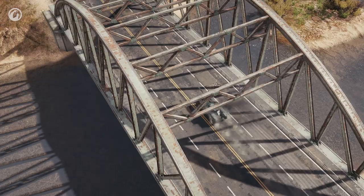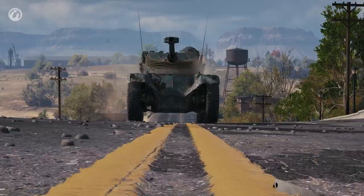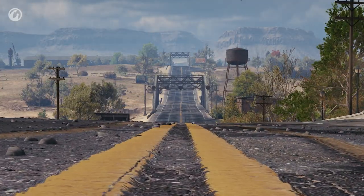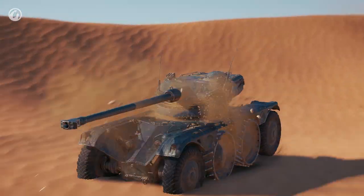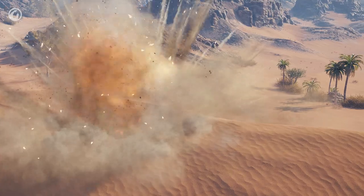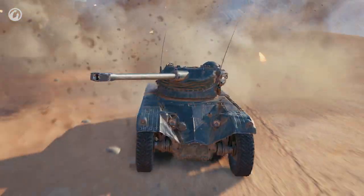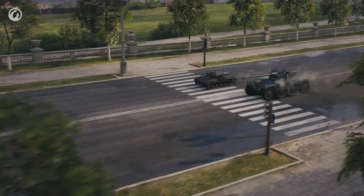The main advantage of the EBR 75 FL10 is its speed. In rapid mode, the vehicle accelerates up to 80 km/h. It switches flanks easily, and if its position is compromised it can fall back immediately — its reverse speed is as high as its forward speed. Its maneuverability allows for dodging enemy shells, making it a difficult target to hit.